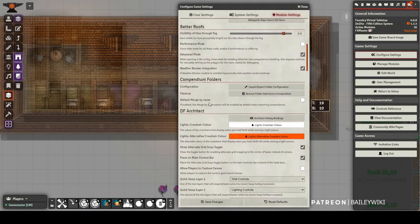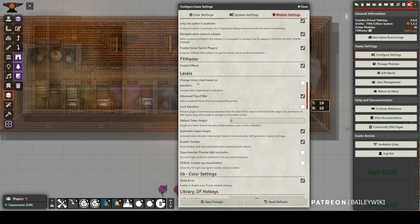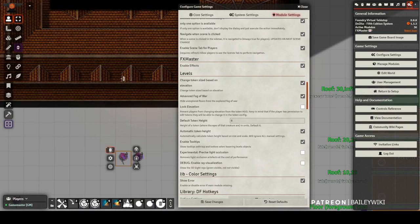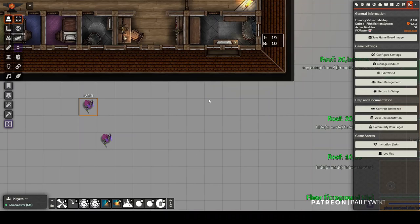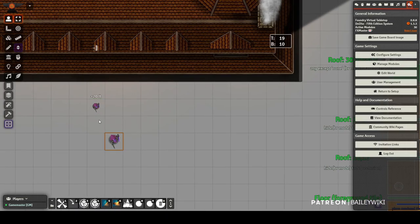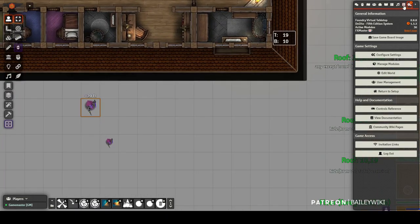Let's go through the new settings first, going into modular settings. Nothing different on Better Roofs, but in Levels, let's walk through these. "Change token size based on elevation" - if you have this checked on, tokens will automatically change their size based on where they are, from the perspective of the player. So a player that's 20 feet up - this player looks like they're on the ground, so their token is smaller. I've been talking to the developer about making it so a higher-up player wouldn't look smaller, but keep an eye on this - it does create a good effect when looking down.